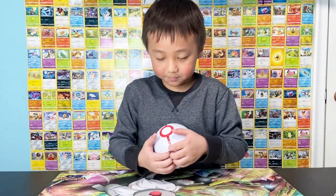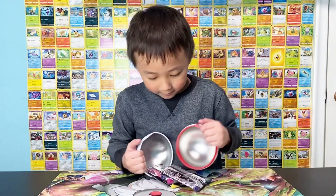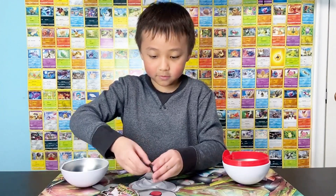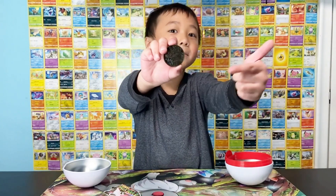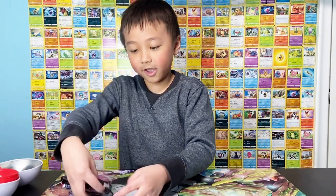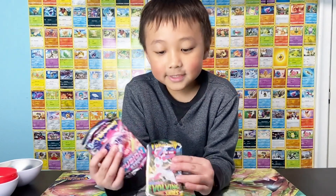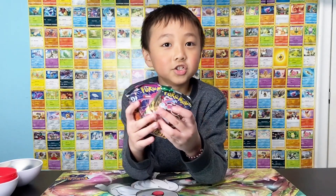Okay, let's see what's inside of this Poke Ball. I hope it has Cosmic Eclipse because that's the old set. We got this coin — it's a Raikou, right? Comment down below if it's a Raikou. Okay, we got Evolving Skies, Fusion Strike, and Chilling Reign — but it's upside down.